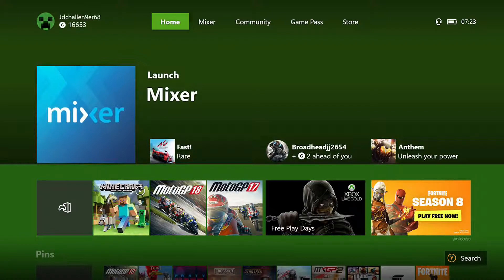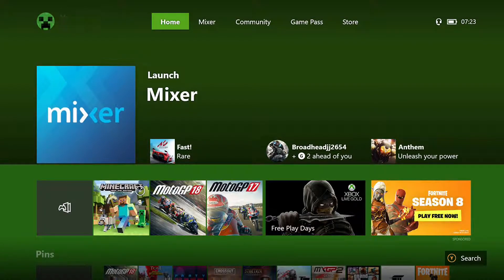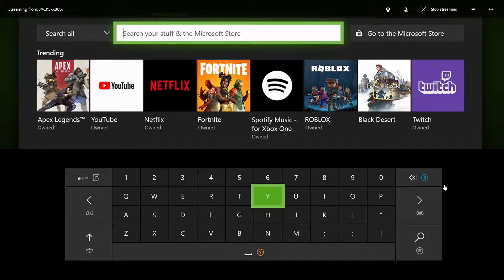Today we're going to be talking about the search — basically the search on the store. If you press Y it loads up and it says search on the bottom. What it does is it takes you to a search engine where you can search for games. It's quite an easy one to talk about.